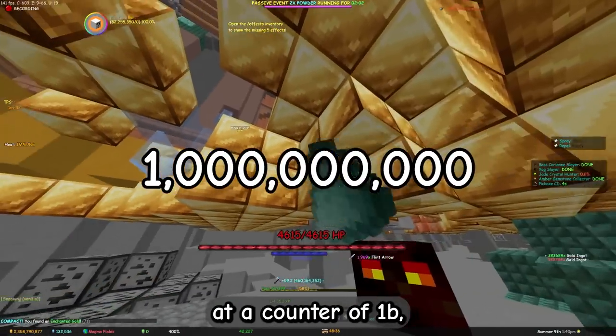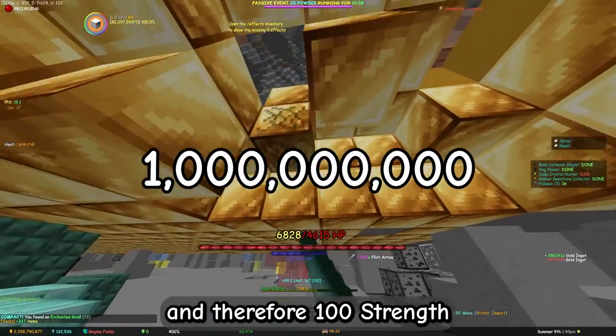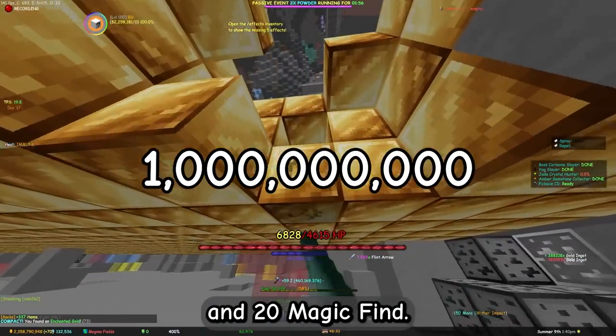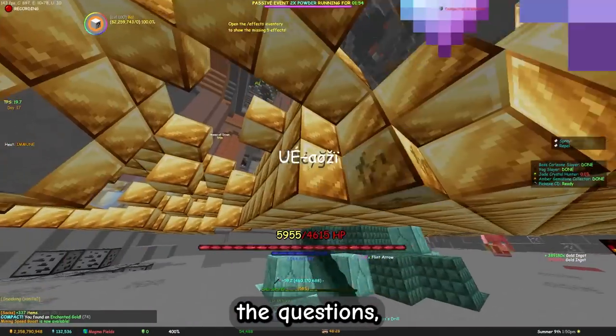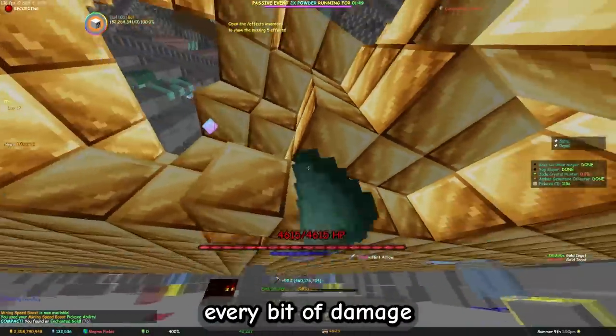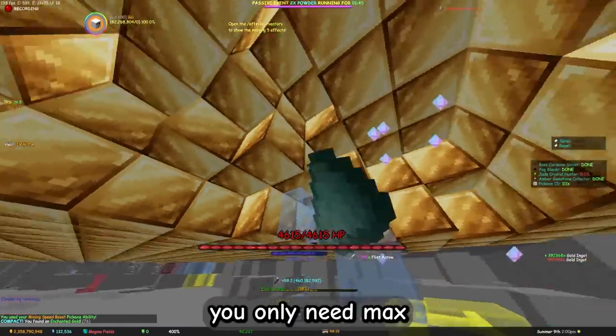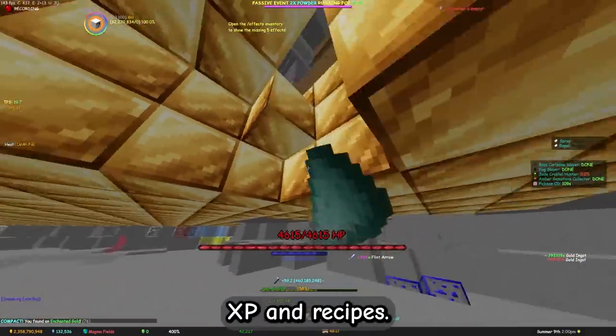This perk caps at a counter of 1 billion, which is a 1 and 9 zeros — so 10 digits — and therefore 100 strength and 20 magic find. So this already answers the questions why and when you should do it. Gold mining is especially worth it if you want to squeeze every bit of damage from your golden dragon pet. If you don't have a golden dragon, you only need max gold collection for your Skyblock XP and recipes.